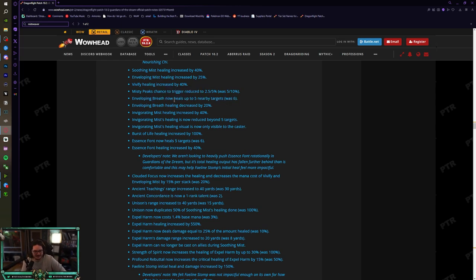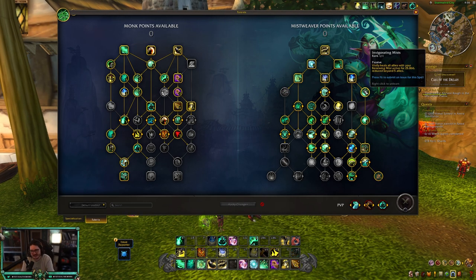Enveloping Breath now heals up to five nearby targets (was six) — I guess there was too much AoE healing, maybe in raids. Enveloping Breath healing is also decreased by 20%, which is a little sad, but it's still pretty strong. Invigorating Mist healing is increased by 40% — that's the cleave heal from Vivify when you have Renewing Mist on people.